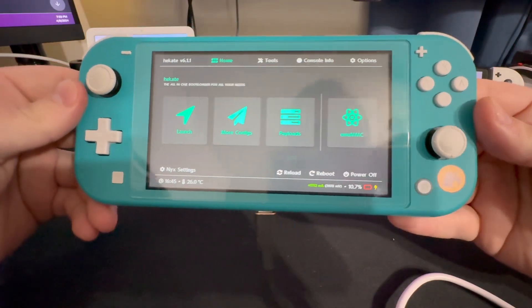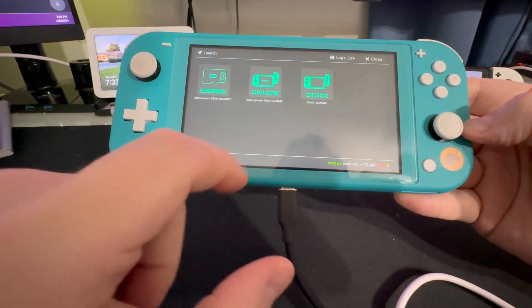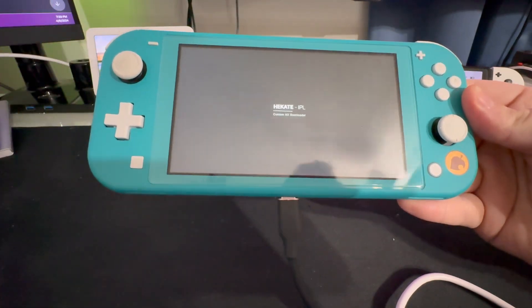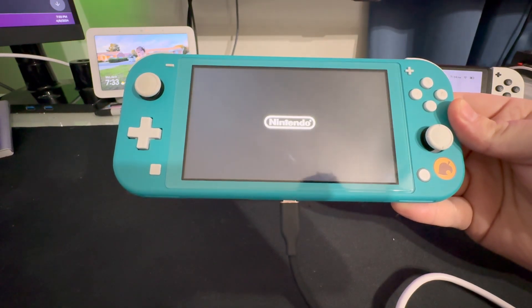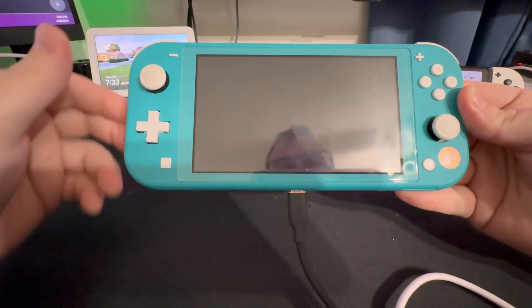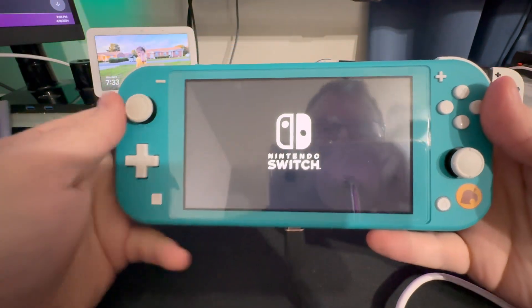Now that we're back at the modchip menu after the reboot, we're going to press Launch and go over to Stock. The reason we're going to do Stock first is because you want to update the SD card, update Stock, and then update your custom firmware. That way, you don't run into any issues and everything is updated in one easy go.